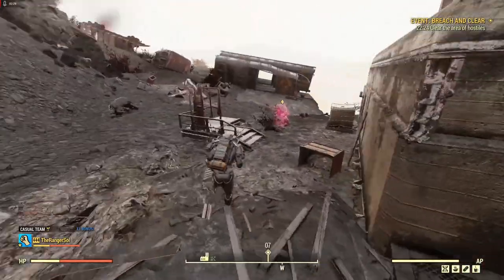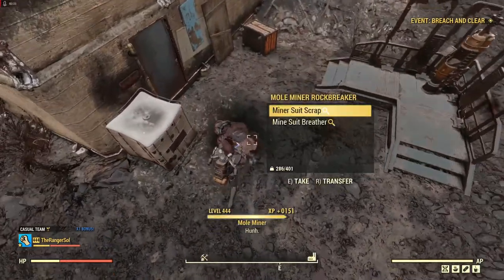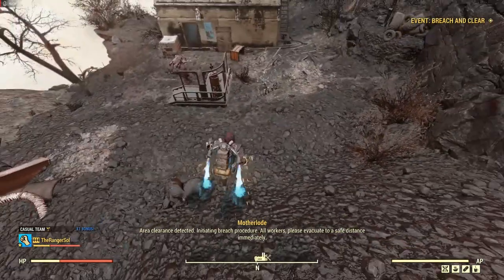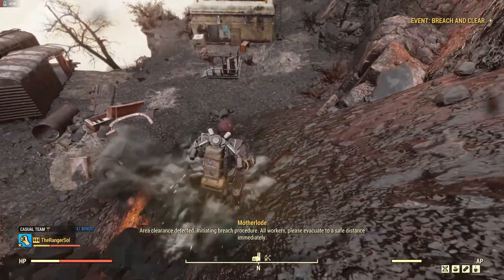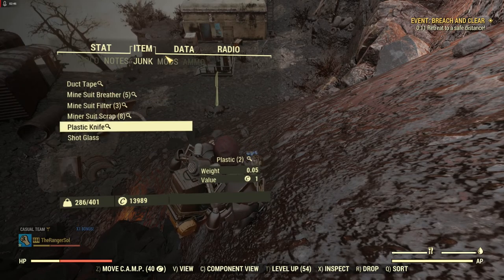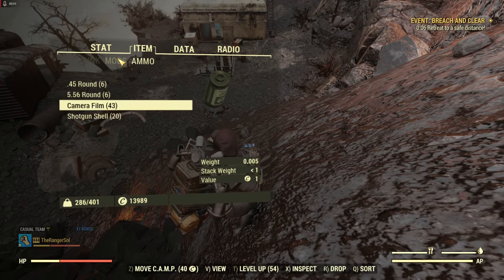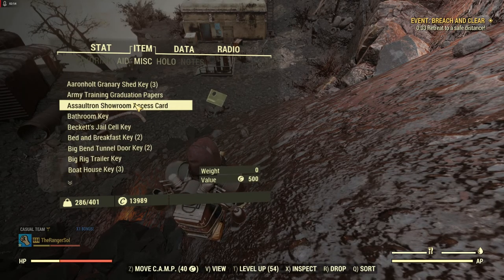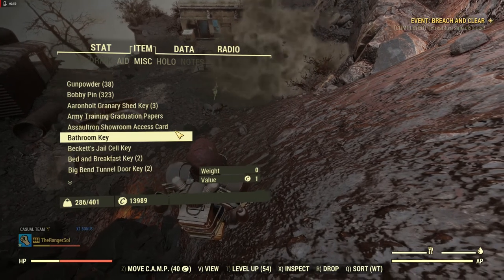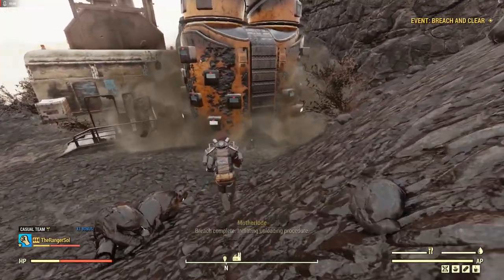There's the last one over there. Area clearance detected — initiating breach procedure. So outside of the junk I picked up from doing this, my ammo was empty when I started. We're going to go over to Miscellaneous and see that I have no ore on me right now, because we're going to be looting mostly ore from this, and then we're going to refine it and I'll show you what you can get for it.